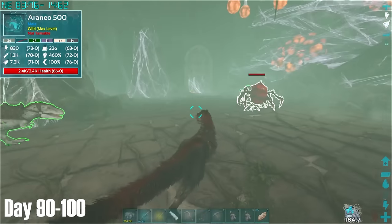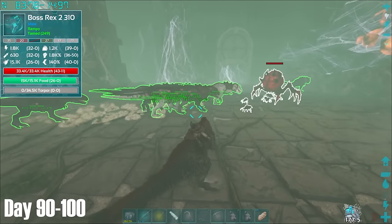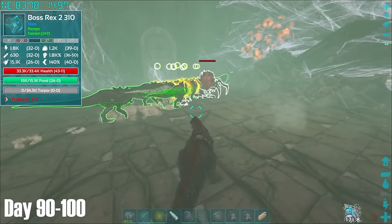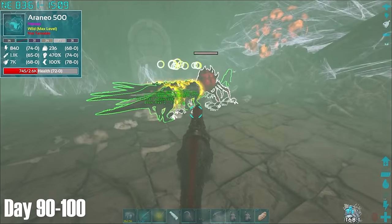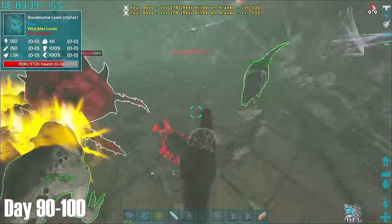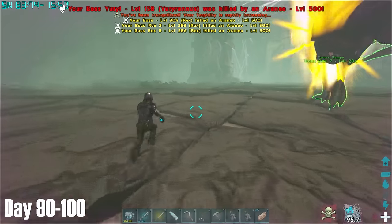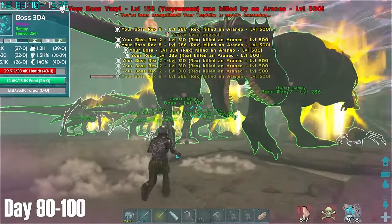After being teleported into the arena, it started off fairly well, with me whistling attack this target on the Broodmother and jumping on the Yutyrannus to boost my Rexes. However things did soon take a turn for the worse when I tried to get this wandering Rex involved in the fight, only for my poor low-level Yutyrannus with a primitive saddle to get swarmed by spiders. As the Yutyrannus was absolutely mauled, the Rexes came to my help so I jumped on one and got back in the action.